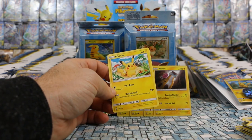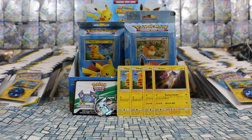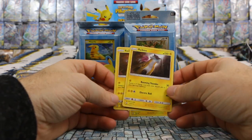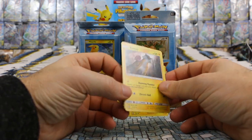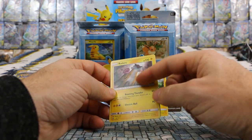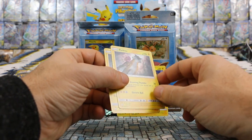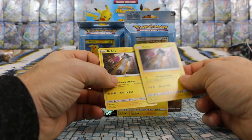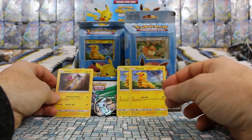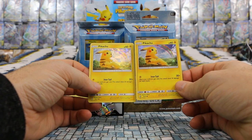We have four Pikachus in here — two Shining Legends hollows and the Crimson Invasion ones. That is really awesome value. So you get four hollows, two Raikous from Shining Legends. This actually looks like another theme deck exclusive — it looks just like the Pikachu card with a different hollow effect from the one in Shining Legends. That's really cool.